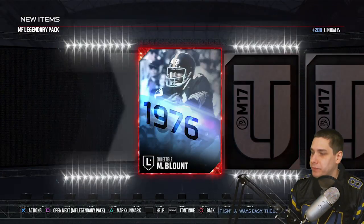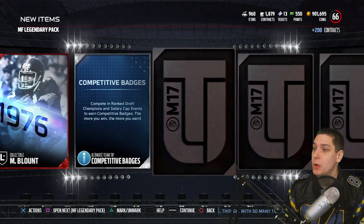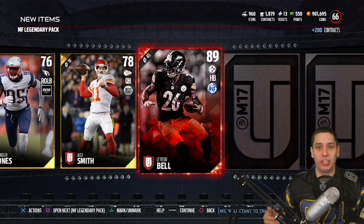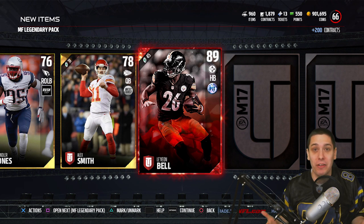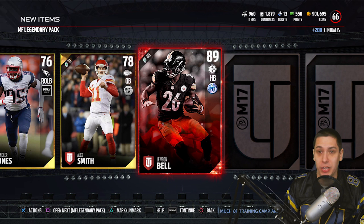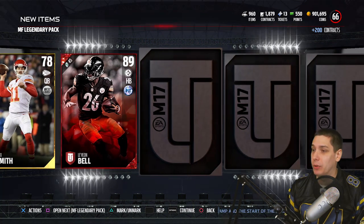Let's see if we can get anything better out of pack two. We get a Mel Blount collectible — Mel Blount is definitely one of the better legends currently in the game. Then Chandler Jones and Alex Smith. And we get an elite — oh my gosh, an 89 Le'Veon Bell! Let's go! That is probably the best standard elite player I have pulled this year. I am definitely excited about that. I'm not sure what he's currently going for, but I know he's one of the best running backs in the game.